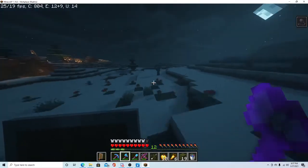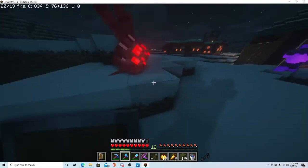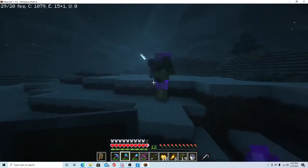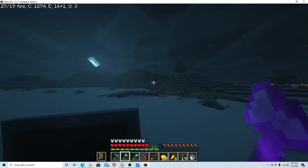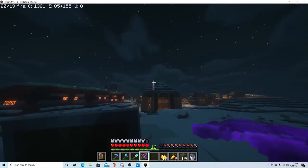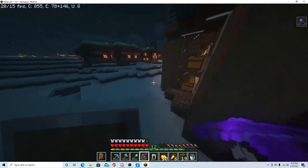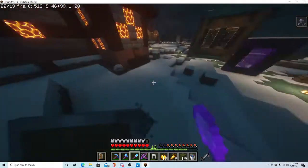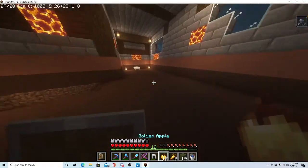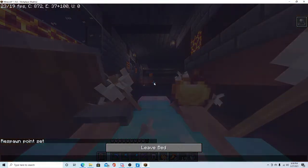It's so weird to go on this server with my friends after being on my single player world, because my single player world — I have nothing. I don't have any armor, I can die easily. I'm going to sleep through this night in my cool house that has absolutely nothing in it, because I don't think anybody's on the server right now, so I should be able to sleep. But look at all the arrows I've got sticking out of me.